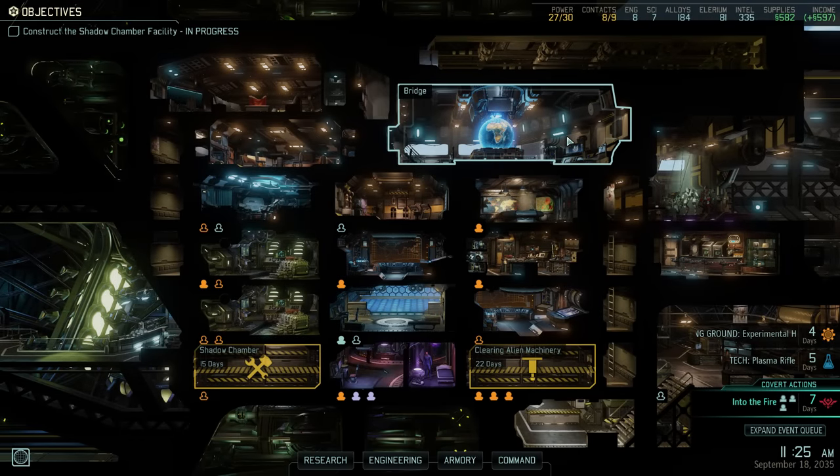Hey there and welcome back to XCOM 2. My name is Pete and today we complete another episode of our Legend Iron Man walkthrough of XCOM 2 War of the Chosen. Last time we left off after destroying an alien relay as part of a guerrilla ops mission — a mission that got a bit dicey near the end, but ultimately we pulled off another flawless victory. We also welcomed Grenadier QT Lint to the team.